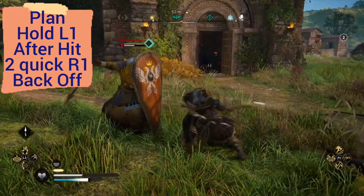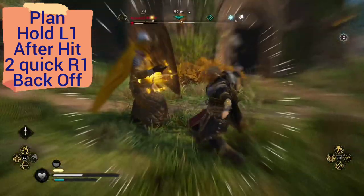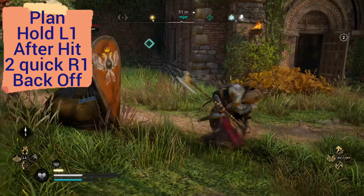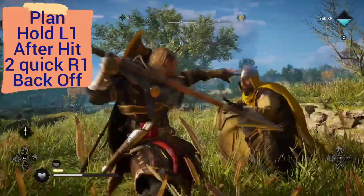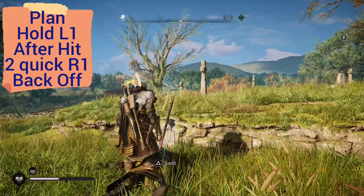What we're going to do again is L1, circle, get the bang, and then follow up with two light attacks with R1 if we can, right after that. And that method, while taking a while, actually worked to whittle this thing down, and that's good because we didn't have any arrows to take care of it.